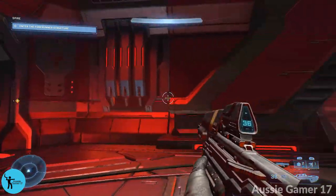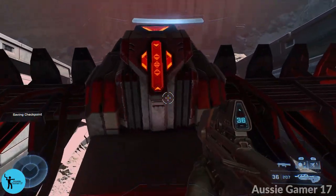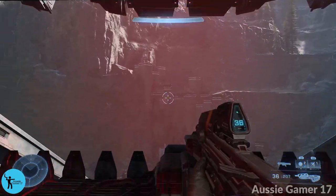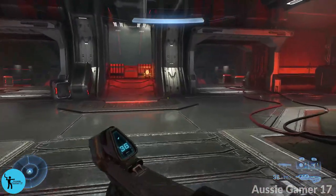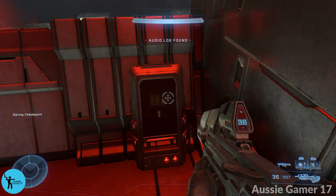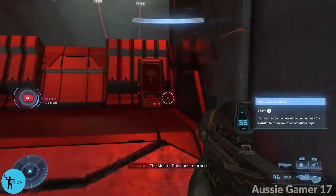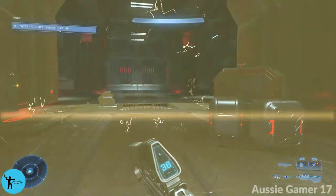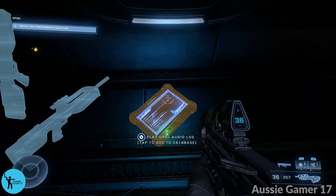Here we are inside the big excavator machine. At certain points during the mission you're going to be tasked with pushing this button here. Before you hit that button, just turn around and grab — this will save you trouble later — grab this banished audio log. Then quickly head over this way and all the way past here and grab this audio log here as well.